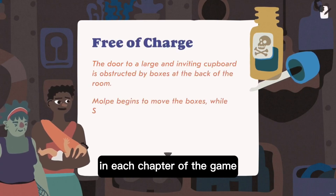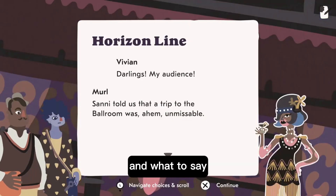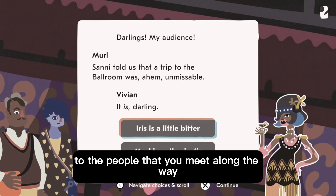In each chapter of the game, you'll decide where to head next, who to explore with from the crew when you get there, and what to say to the people that you meet along the way.